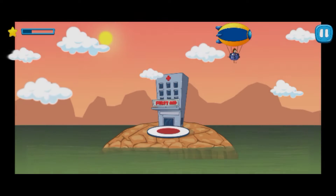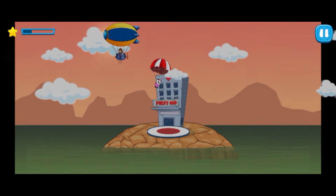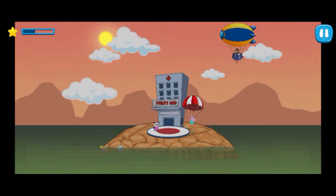Let's land the injured at the hospital area. Tap on the screen and land parachutes precisely on the hospital area. Aim better and land the parachute precisely on the hospital area.